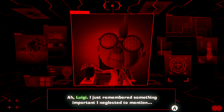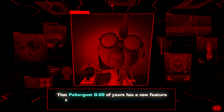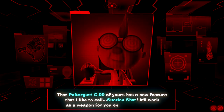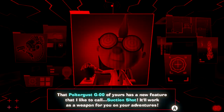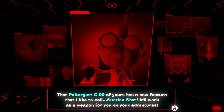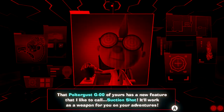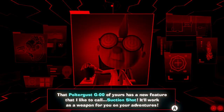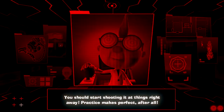I just remembered something important I neglected to mention — that Poltergust G-Zero-Zero of yours has a new feature I'd like to call Suction Shot. Let me say that ten times fast. Suction Shot. Suction Shot. I don't like that. It'll work as a weapon for you on your adventures. Okay, yeah — it's the plunger, I get it. It sounded like Luigi said 'go die' instead of goodbye.